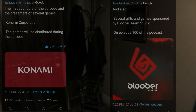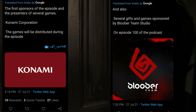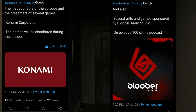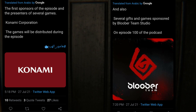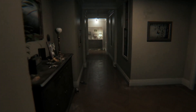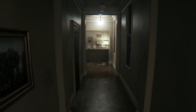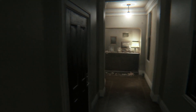They said episode 100 is sponsored by Konami and Bloober Team — one of those being the holders of both the Metal Gear and Silent Hill franchises, and the other being highly speculated to be working on a new Silent Hill game. That's weird, but I couldn't find those tweets again, so maybe they backpedaled on those sponsorships completely, or maybe they were never there to begin with. They haven't given a date on when the podcast episode or interview will take place, but I have notifications on and I'm waiting.